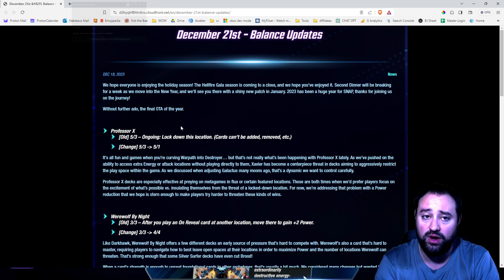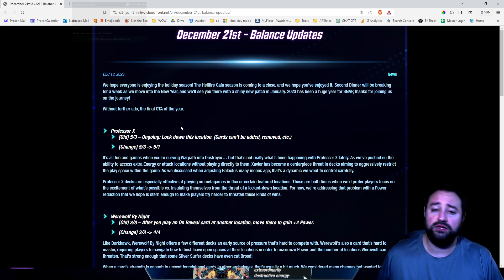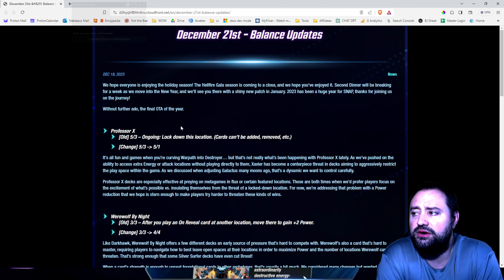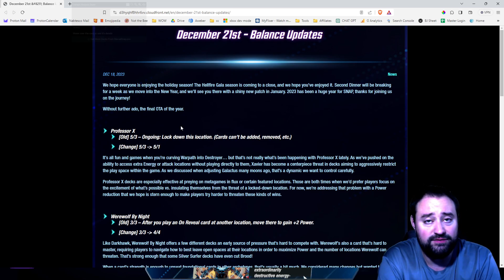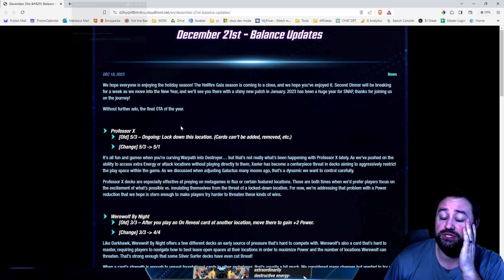Professor X can be in a 5-1 deck. He can be in a Cerebro 1 deck — not that that exists, but if it did, he can do that. He can be buffed by Ironheart. I think there are interesting things you can do to still lock down the lane and consistently win it, but you're going to have to tag along Jeff.